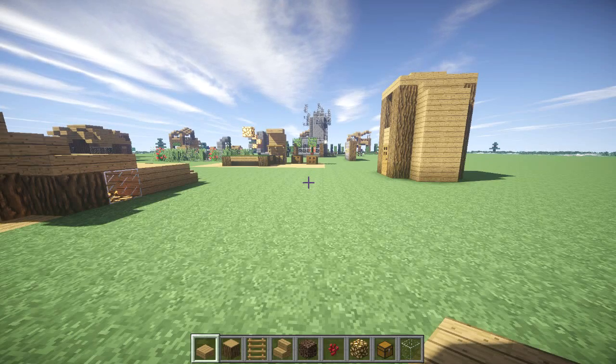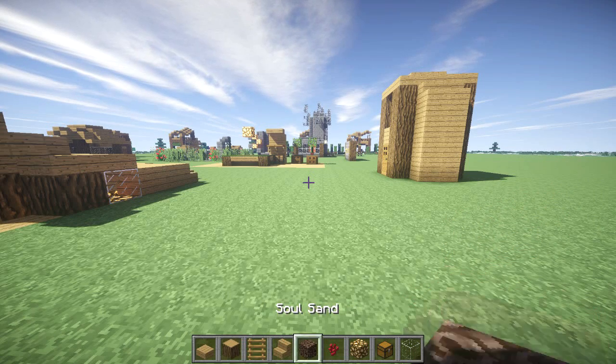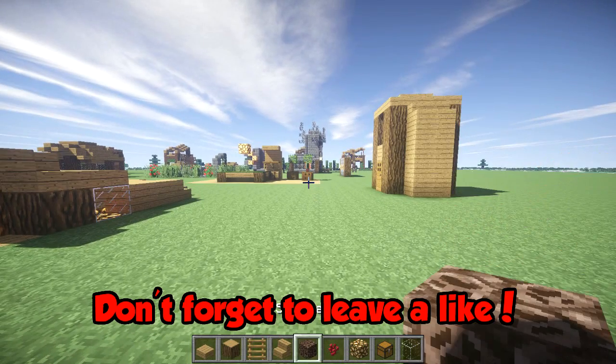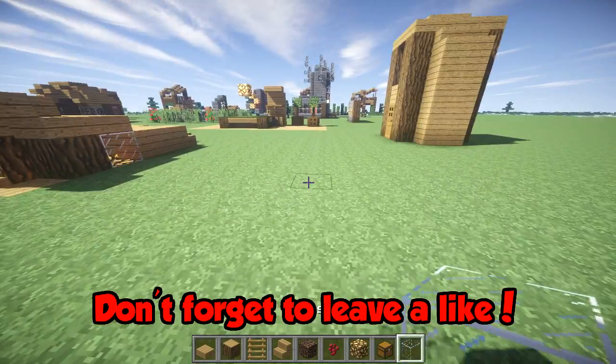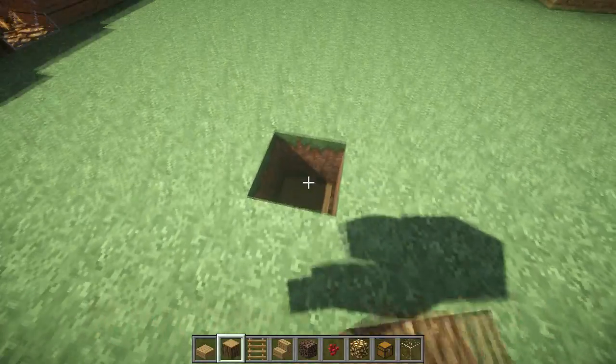To make your underground nether farm you're going to need just one type of wood — I'm going to go with oak. You'll need the slab, stair, and full block of it, some ladders, soul sand, obviously a nether wart, glowstone, some chests, and some glass.